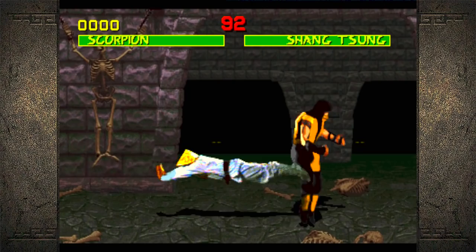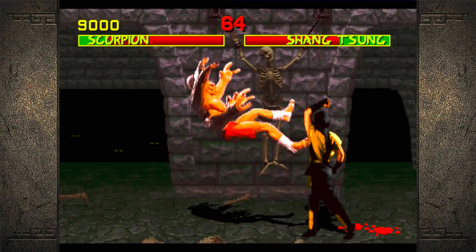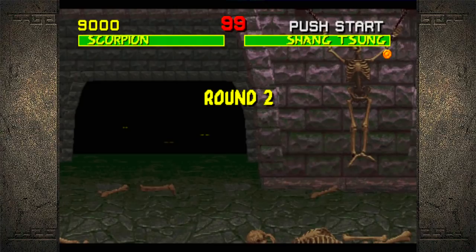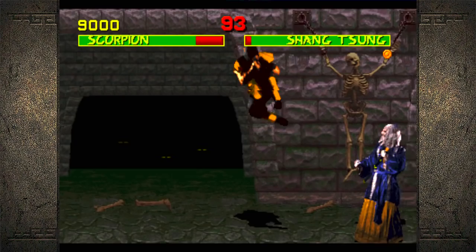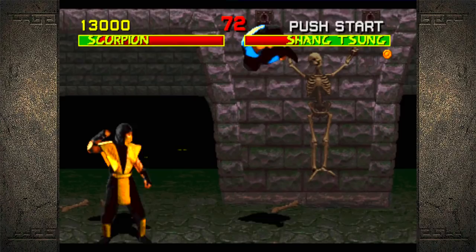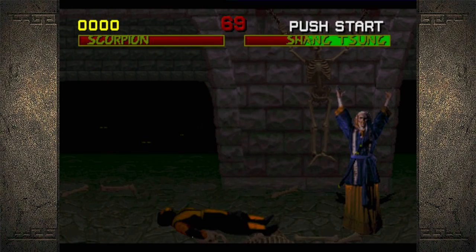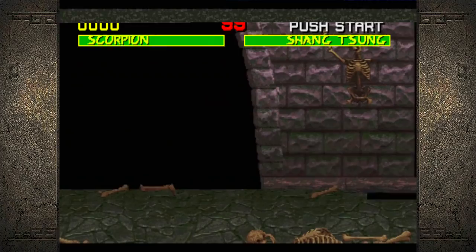I can't block it — blocking it is just as bad as getting hit by it. Just got hit by one. Old bastard — you're gonna get this. Ed Boone made the spear so it could go right up your ass, Shang Tsung!